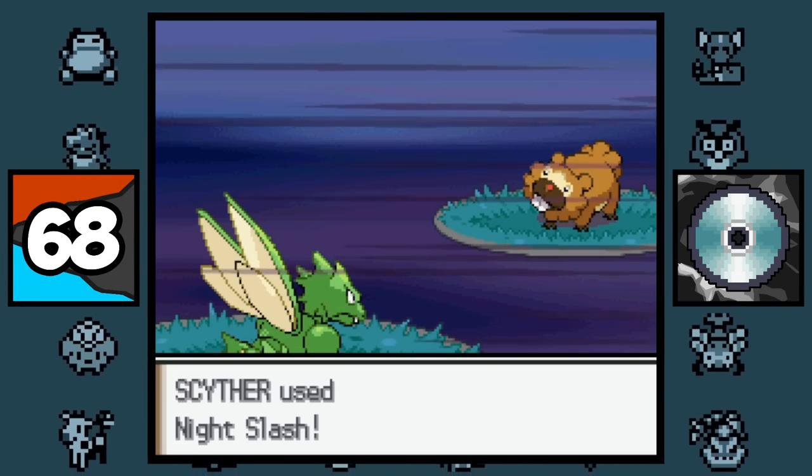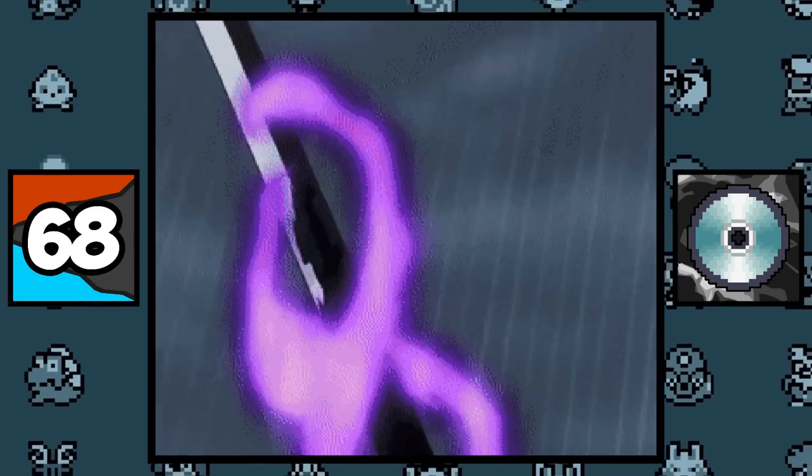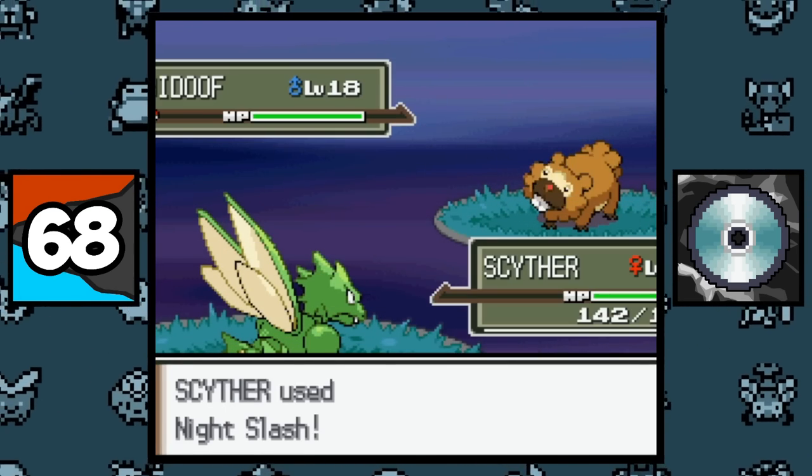The move Night Slash in Japanese translates to the term 'Crossroad Killing,' which literally means when a samurai receives a new katana, they test the weapon by attacking a random passerby. So if you use Night Slash on a wild Pokemon, that's pretty messed up.